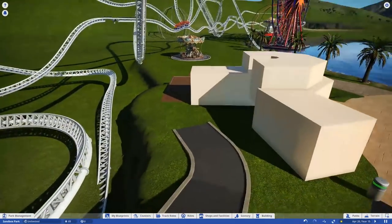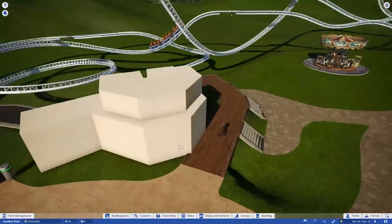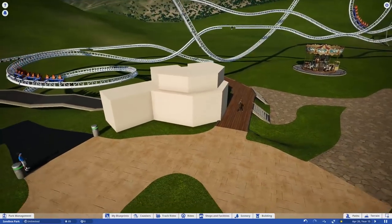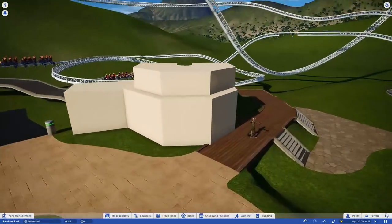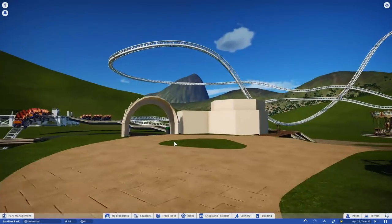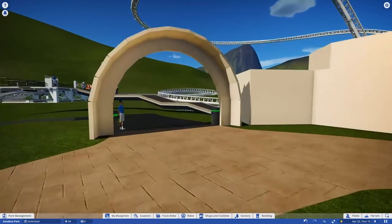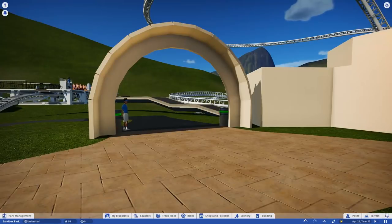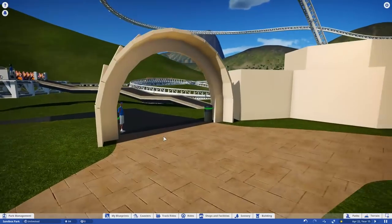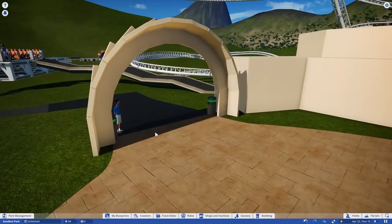I like that it's dropping into a gift shop accessible from the front. Maybe I'll change it up a little bit — I like that arch shape. It seems nice and grand without being too large for the space. I can already tell this is going to take a heck of a lot of time. So there's that.